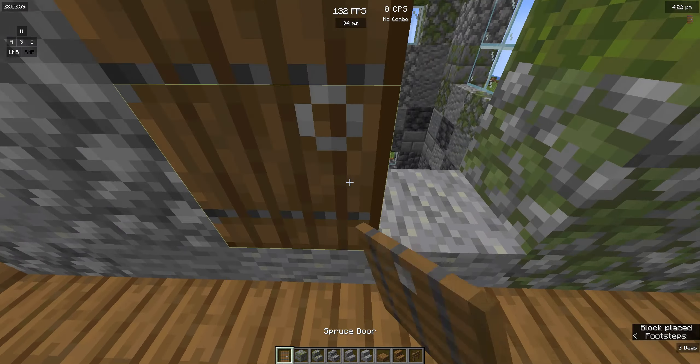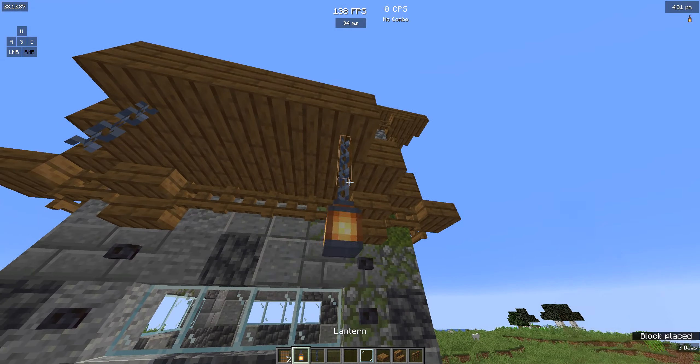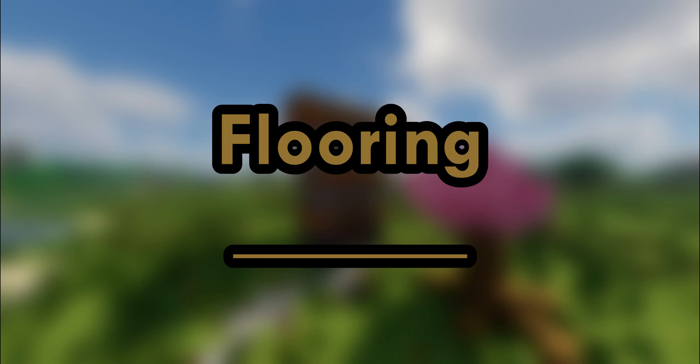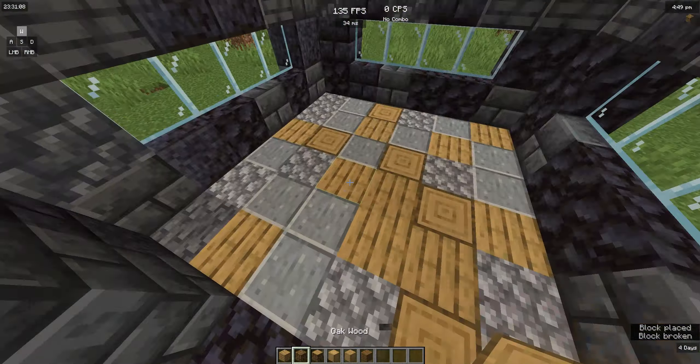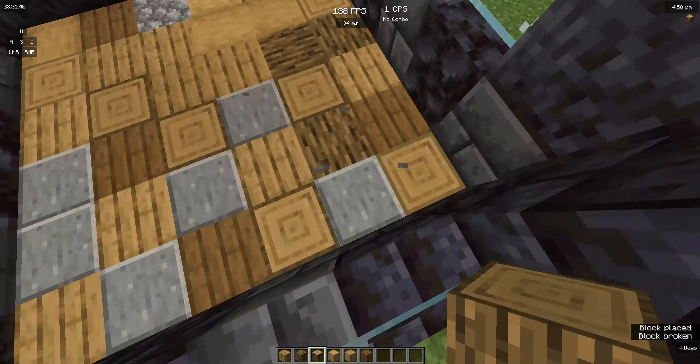Depth is one of the most important parts of building. Using techniques like stairs below windows and things sticking out from the build is a great way to add depth. I also like to add a balcony to add even more depth. Now, utilising those techniques, I can add really good lighting.